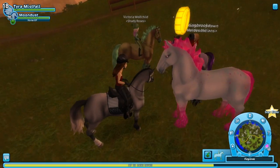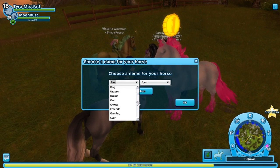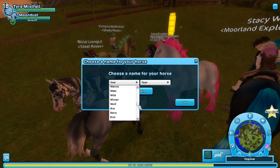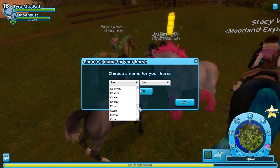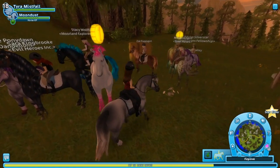This horse looks like someone went crazy with a highlighter. I'm just going to check if 'cupcake' is actually a name option — I don't see 'cup' here. There's 'cake' but no 'cupcake.' They should definitely add cupcake as a name option! I'm not buying a horse right now.